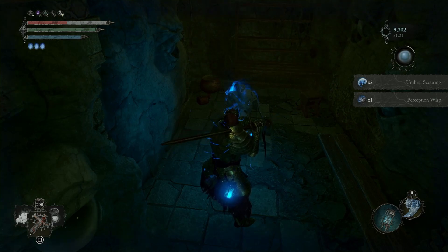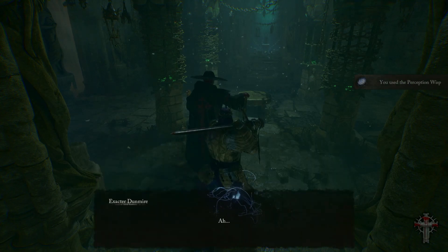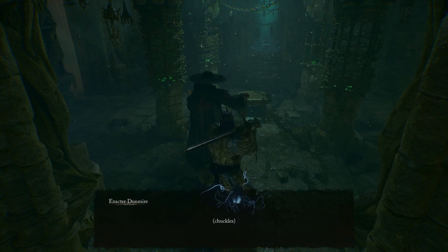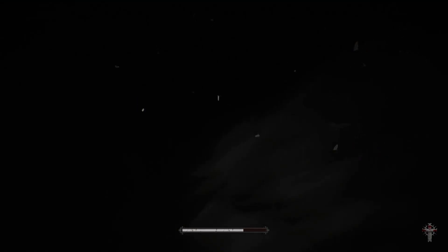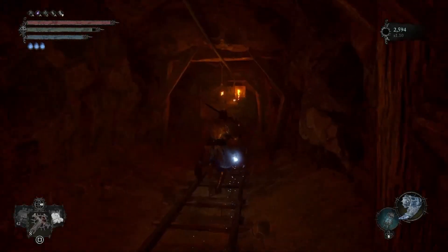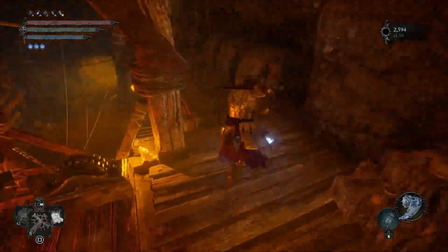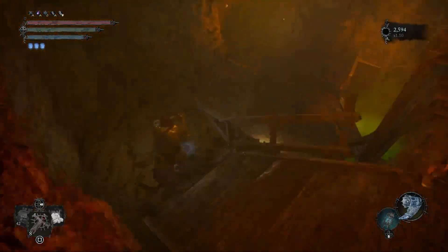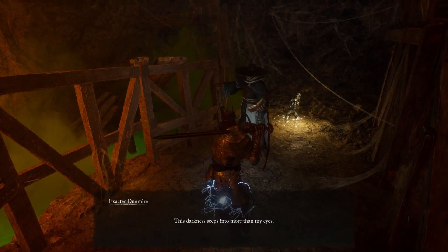Now that you have the Perception Whisk, find Dunmire still at Skyrest Bridge in the umbral room. He really starts going crazy — you'll notice his maniacal chuckling. He will then move locations to the Sunless Skein mines. Go to the Vestige of Hooded and Tulik as your closest location. Follow the pathing using the shortcut ladder and get to the point where you remember the poison bond right underneath one of the mine carts — this is where you'll find Dunmire.